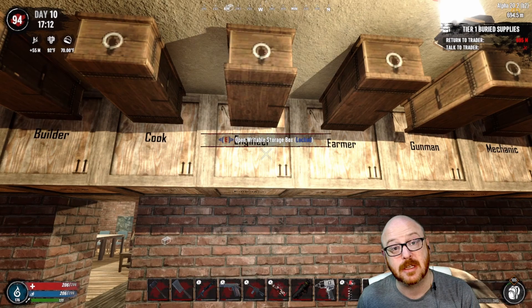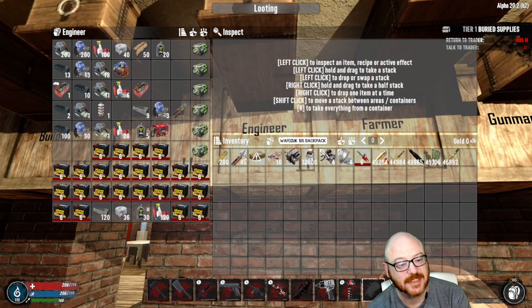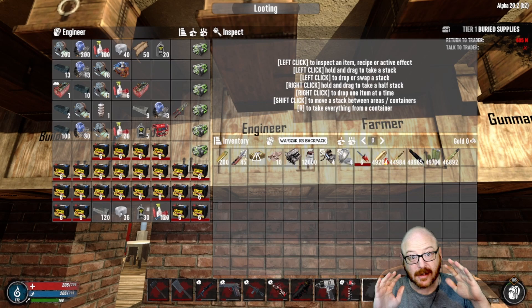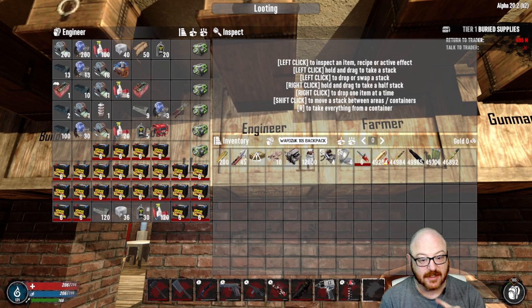Next up we're going into Engineer. The first task is to gather up materials: electrical parts, mechanical parts, polymers, duct tape, leather, and oil. Keep in mind that a lot of these materials you're going to be able to use in the following tasks, so you don't have to run around and get a bunch of additional stuff.